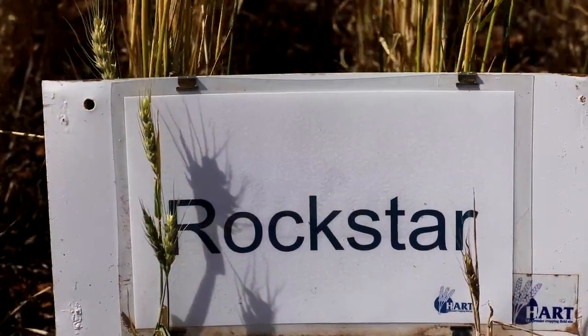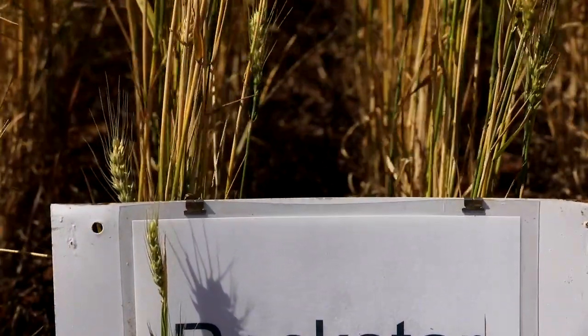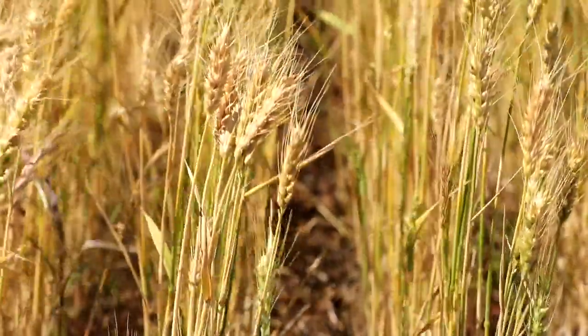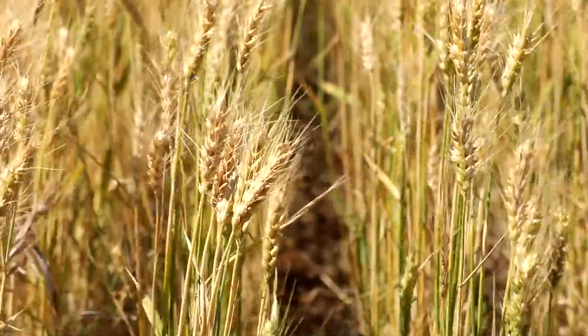Rockstar was new out this year. It's that sort of Trojan length maturity, sort of first week in May. AH, looking really good. Solid disease package up against Catapult and Trojan. Just good for that early sowing option. When you've got Scepter in the middle, we sort of have options either side of maturity, just to allow you to spread your frost risk.